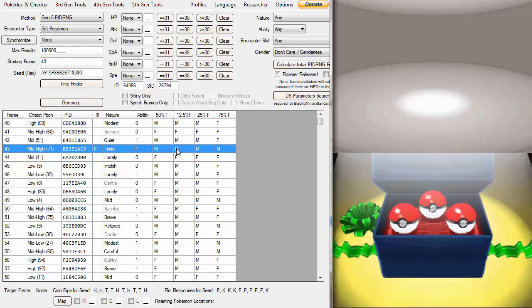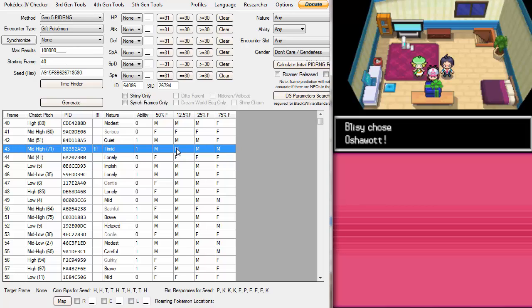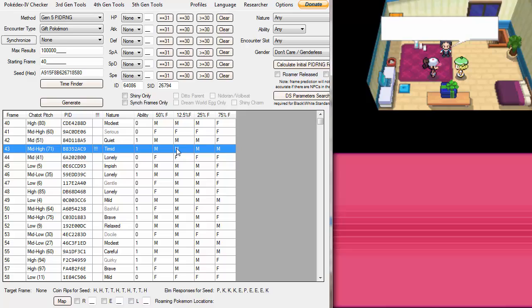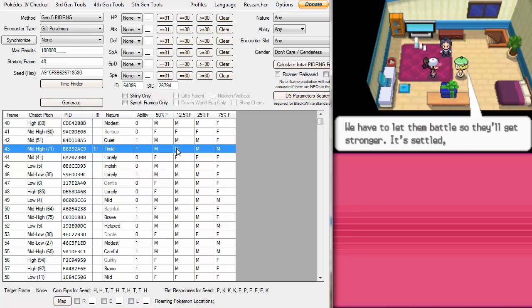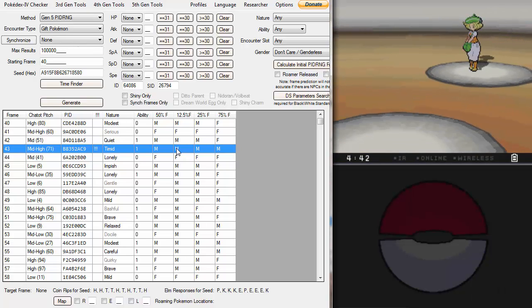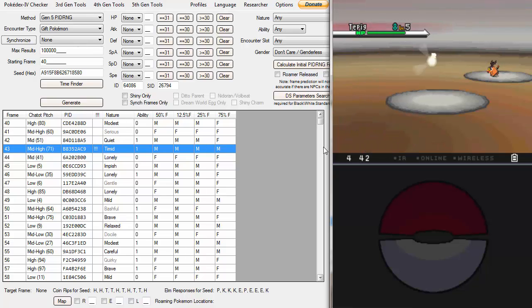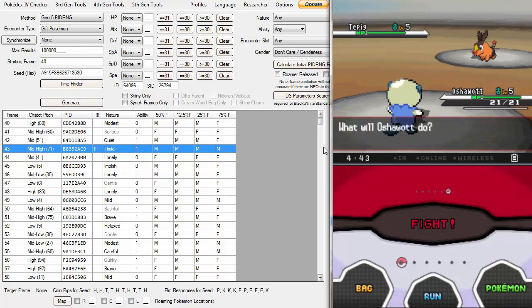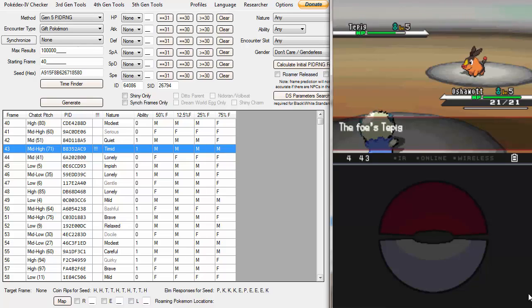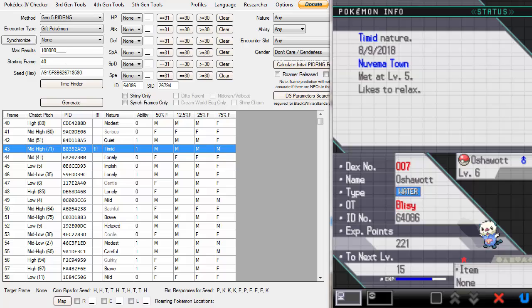Hopefully our little guy will be shiny when he pops out of the Poké Ball — and it should be male. There you go! Boom — shiny Oshawott! I don't remember it looking like this but that's fine. And it would be a timid nature if we checked after these battles, which I will do for you. Let's pop this open — this should be timid nature. Boom, there you go: shiny Oshawott, timid nature!